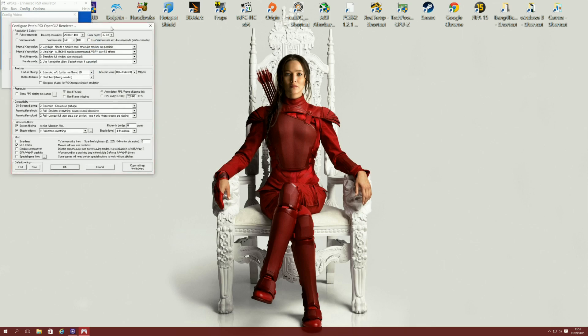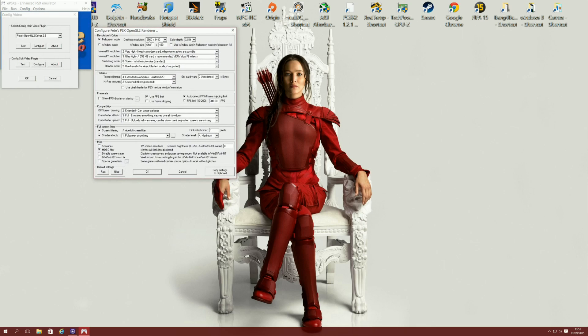I'll quickly show you the settings I'm using. I'm using a resolution of 2560 by 1440, color depth at 32-bit, and pretty much everything else is at the maximum. Obviously tweak this according to your system specs, but it shouldn't take much to run this emulator as it is very old. I keep stretching mode at default as I like to play at full screen, and I always keep the frame rate locked — if you have too high a frame rate it puts the game into turbo mode which ruins the experience. I use auto-detect frame limit and use frame limit, both checked.